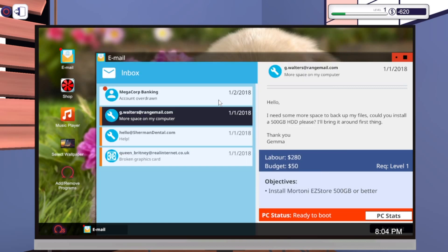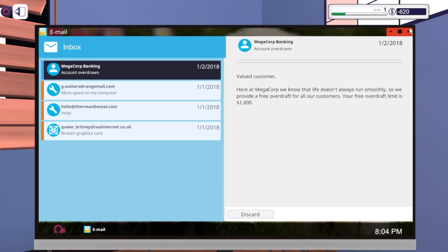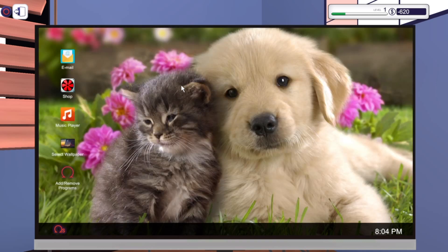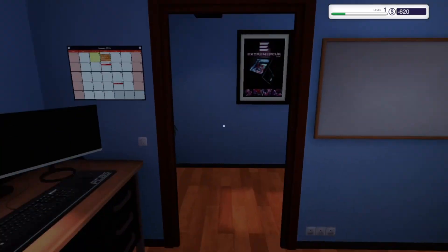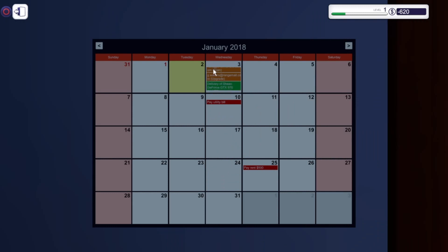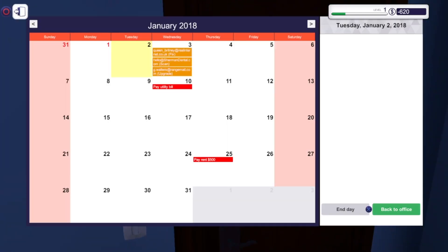Got a notification from Megacorp: 'We provide a free overdraft for all customers - your free overdraft limit is $1,000.' So basically I cannot go over $1,000 in negative or it starts charging me. Looking at the calendar: the orange items are things I have to work on - three computers coming in tomorrow. I need to make sure I have enough money to pay my utility bill. As long as everything's turned off when I leave the utility should stay low. Let's go ahead and end the workday.